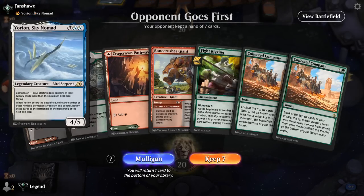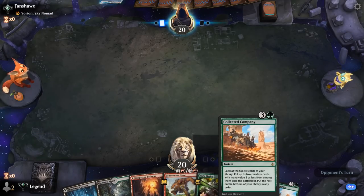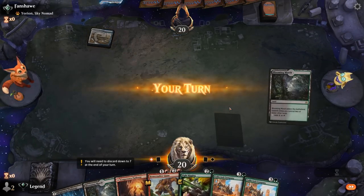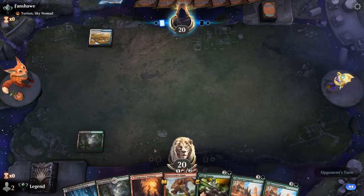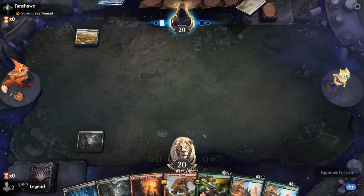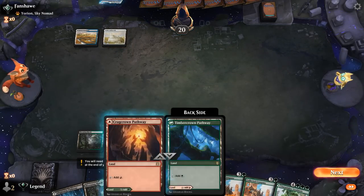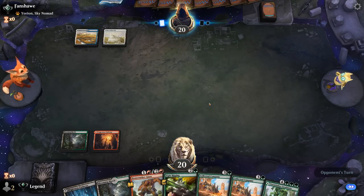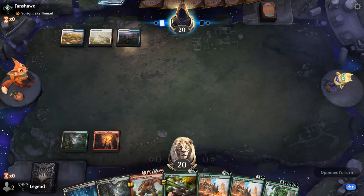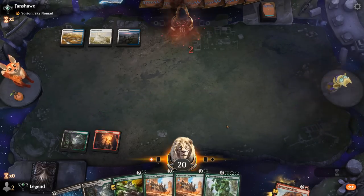Okay, we're on the draw facing what's probably a Yorion control deck. Our hand could use an enabler but Fight Rigging into hopefully Collected Company will find our high-powered creature. We can Stomp on turn two. Our Company being instant speed certainly helps. End of turn we can Stomp — okay if this gets countered, and it does not.